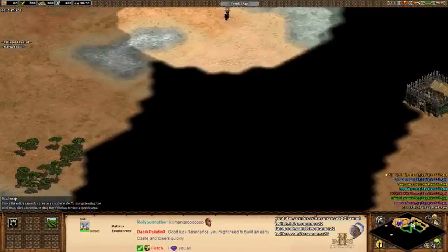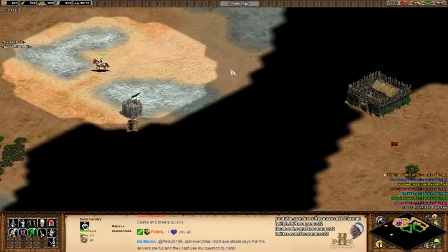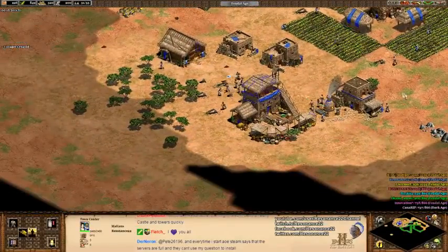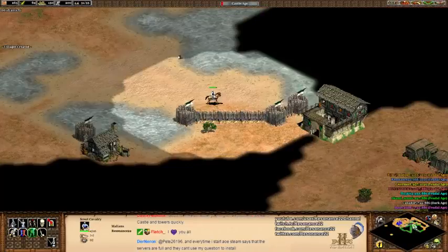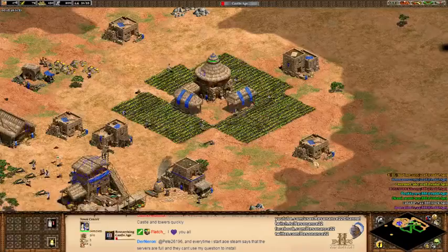It's a very bad castle time. He has a barracks, so he might be up to no good. Looks like Okami Sensei actually attempted to wall — I admire that. I don't have a better woodline anywhere. Hopefully no one sees that lumber camp. I have no idea what strategy he's going for, because I can't scout his base — he actually walled up.